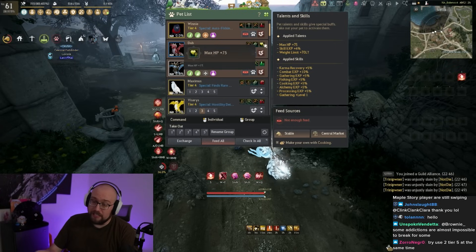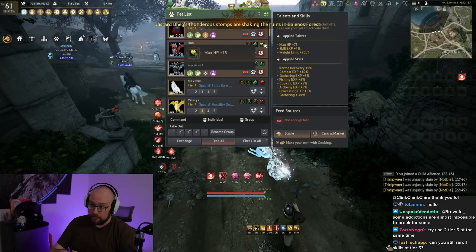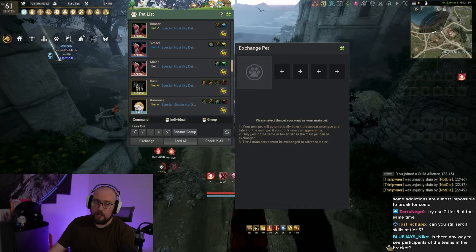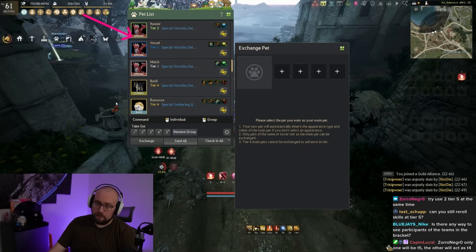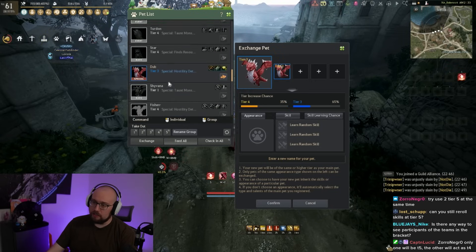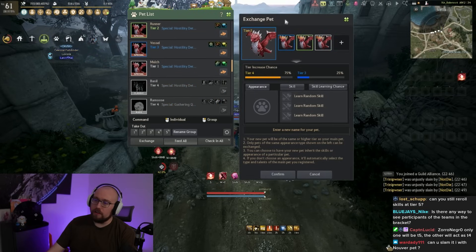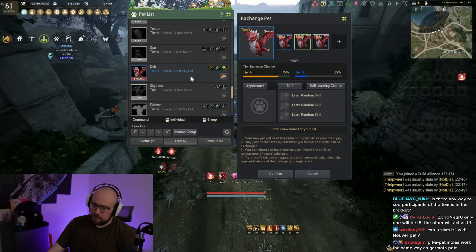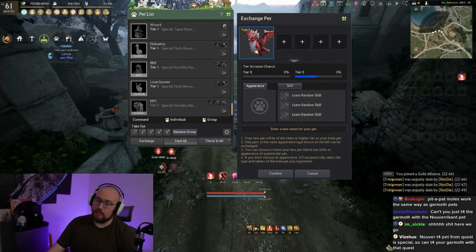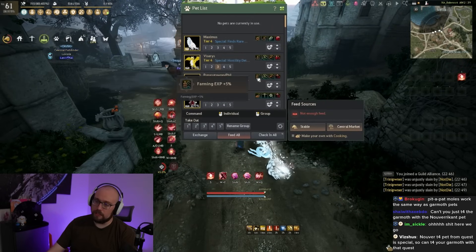The Garmoth pet is an in-game special grade pet — you can see it says 'special' in the exchange UI, unlike any other pet. It can only be enhanced with other Garmoth pets, and you cannot use Wizard Gosfie on Garmoth pets. I have a 75% chance right now, but since I have to get all of these in-game, I'm not going to hit the button. Unless it's at 100%, do not hit the button.